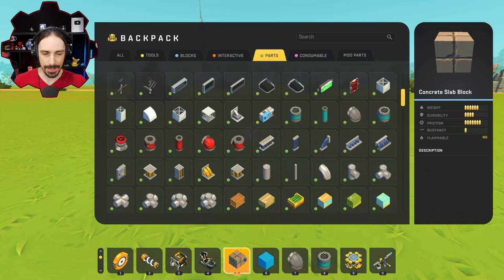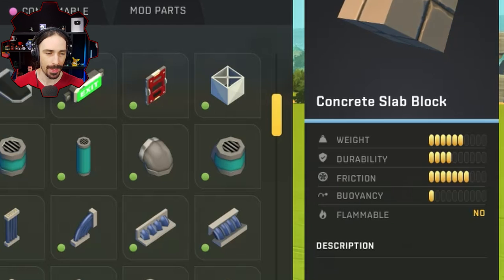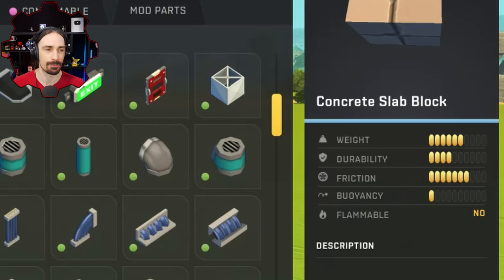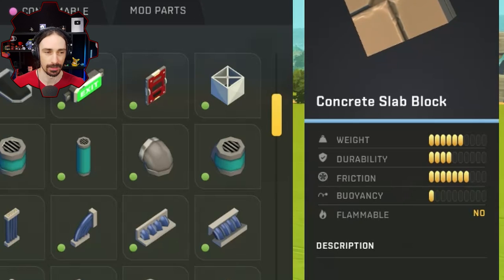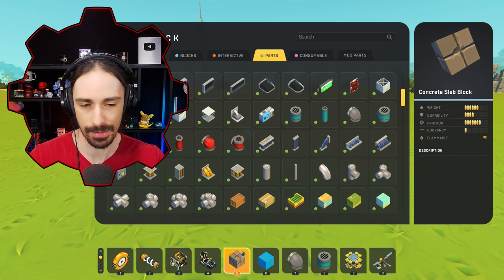I've got most of the necessary building parts and I'm going to build the outer part of the wheels out of this concrete slab block. It is kind of heavy, but it has the advantage of being one of the highest friction blocks. When creating a wheel, we're going to want something that can have decent friction on the ground.